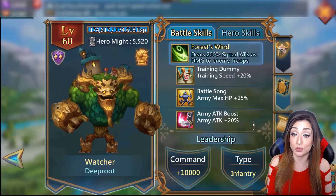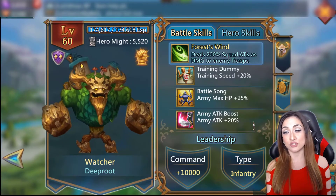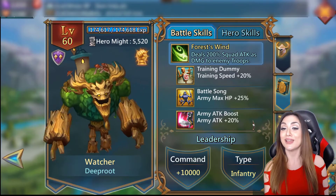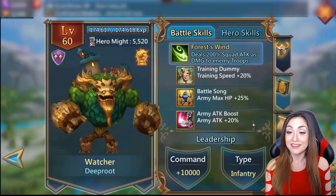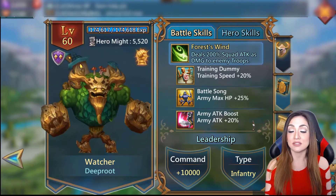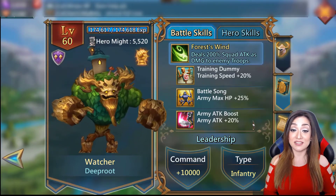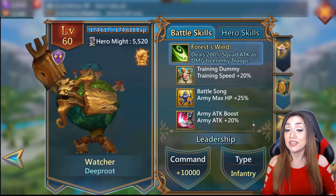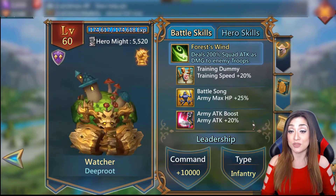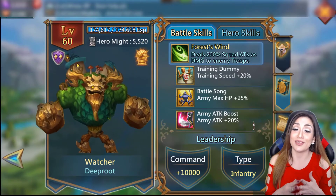To find a comparable hero to Watcher, you might think of Dream Witch - she's probably one of the more expensive heroes. She's not the most expensive anymore with the latest hero that takes about 11k, but she takes a couple thousand to get golden. The HP boost is actually 25%, so training speed and attack are 20% but army max HP is 25%, which is massive.